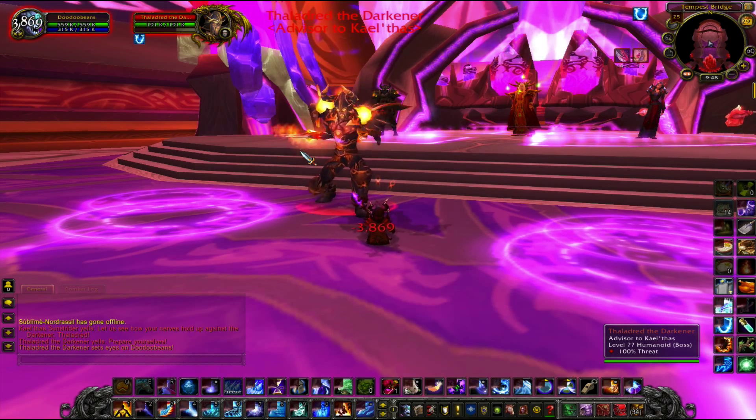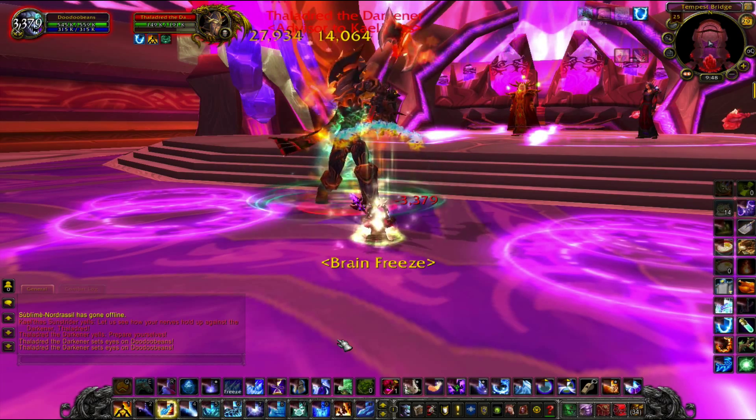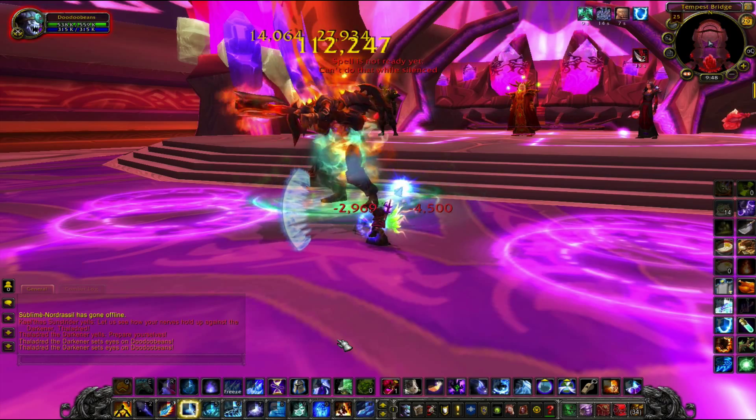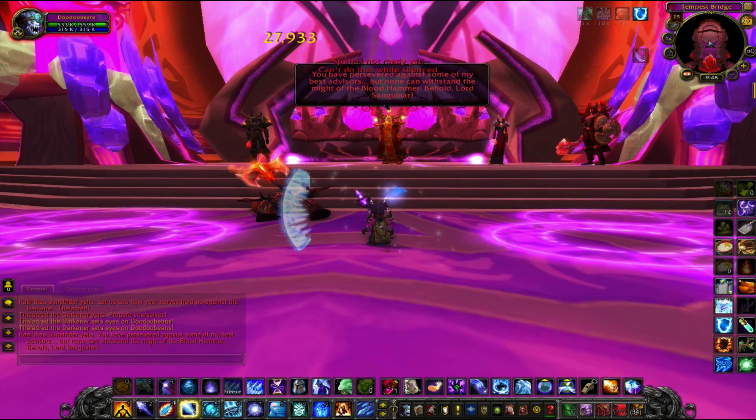If you're not confident in your DPS, I suggest kiting them to the back of the room in different locations, so they will have to run back during Phase 3. However, if your DPS is high enough, you can burn all four advisors on the platform and not worry about their location.